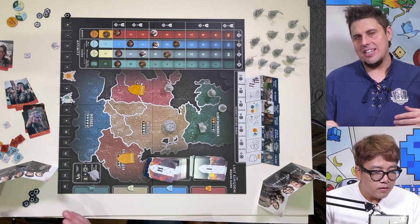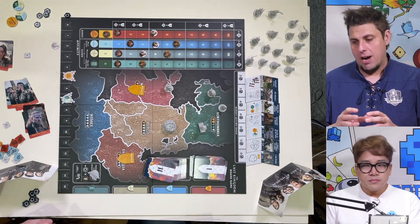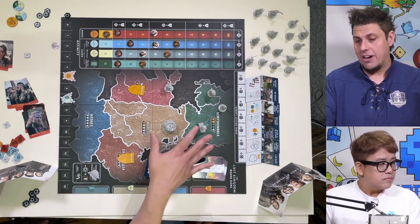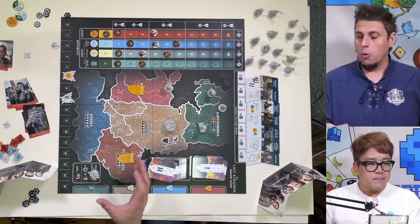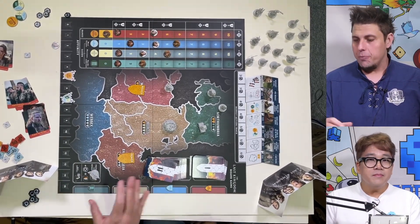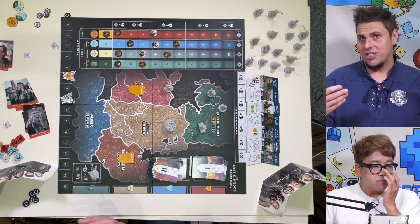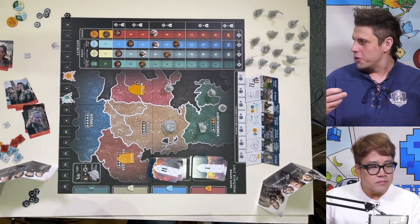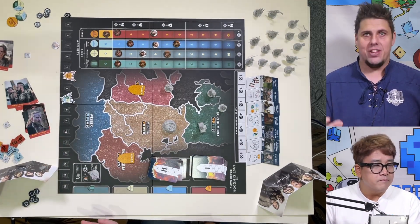In The Last Kingdom, the game plays over two rounds. Each round is going to have a draft, and then you'll resolve a conflict in each of the five regions across England. Once all those conflicts are resolved, you're going to draft out of the second deck, which increases the challenge of the game and allows you to do more. Then once all five regions are resolved again, the game will end.